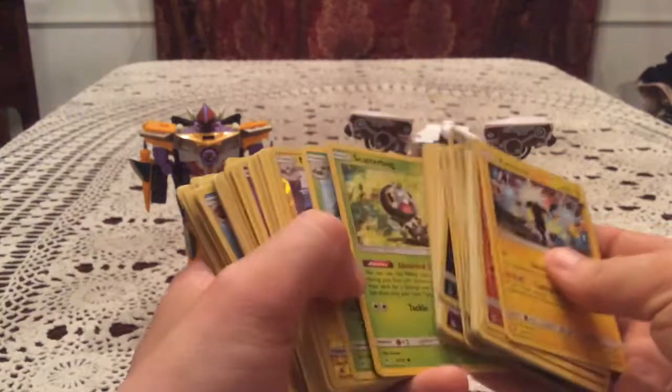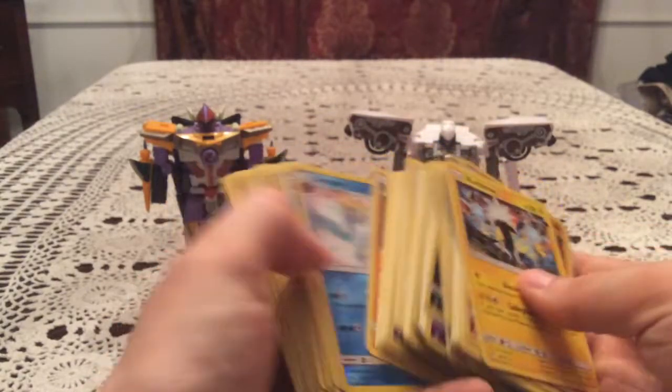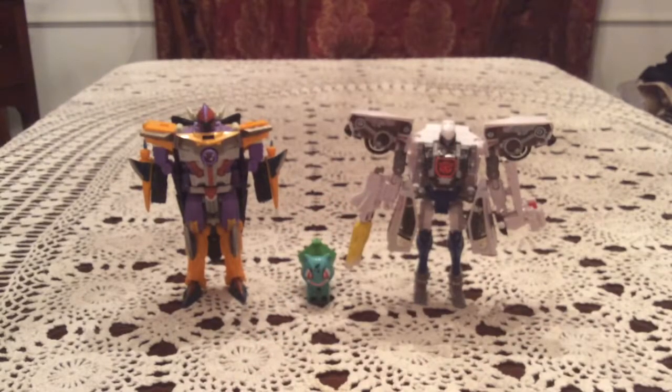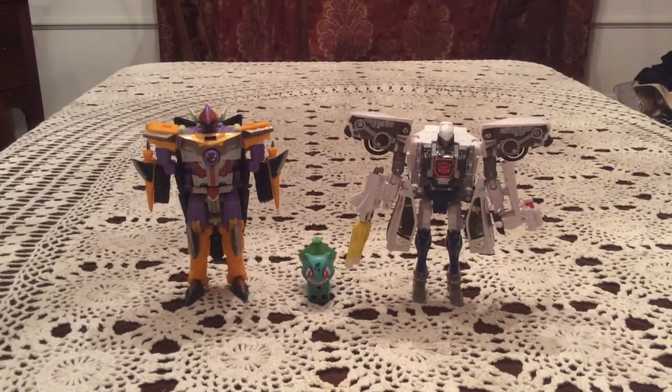I gotta be honest — for nine packs, it's safe to say Forbidden Light does not want to give us a send-off. Two holos out of nine packs is not great, and both holos were the same card in back-to-back packs. It's a little disappointing, but at least we got holos — better than the previous opening before Celestial Storm hit. Nothing's a guarantee. That'll do it for this video — I should have more Celestial Storm content soon, including picking up the Tapu Lele blister I spotted in a store. Thank you for watching, stay tuned for more, and have a great day!